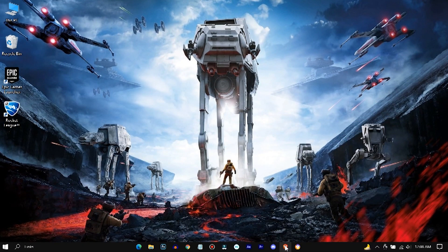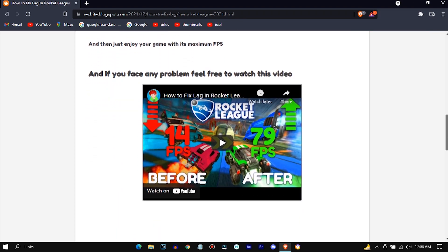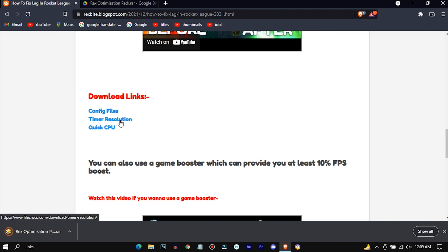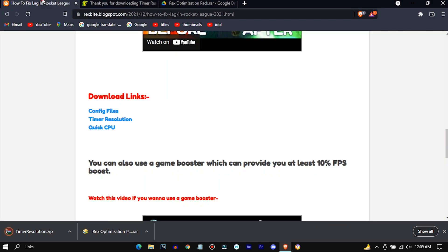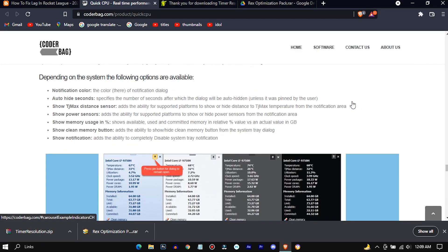For the next step, you're gonna find a website link in the video description. Just click on that and you'll be redirected to this page. Scroll down and download these 3 files — click on that, click on that, click on that.